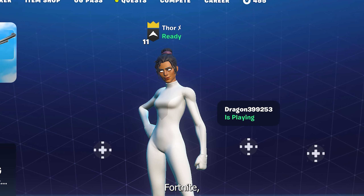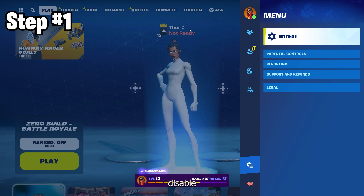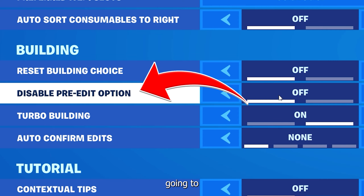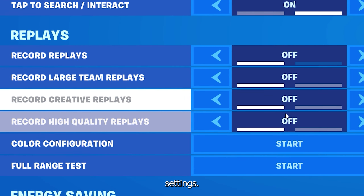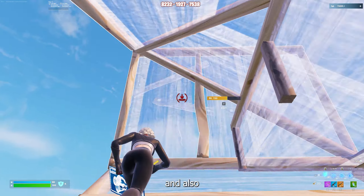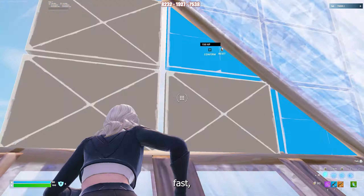If you're just getting back into Fortnite, you're going to need your settings optimized. Two quick things you're going to want to change are your disable pre-edit options and also your replay mode — make sure the setting is off because it's going to reduce your delay a lot. Scroll down to the bottom and you'll find all the replay settings; make sure all of these are turned off because it's going to stop your storage from being taken up and also reduce your delay.